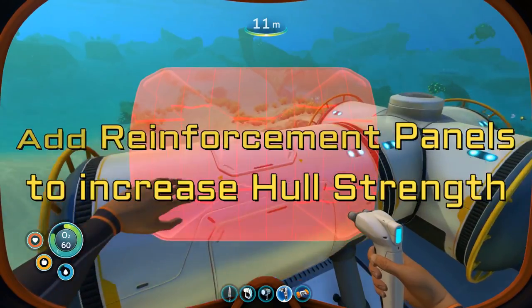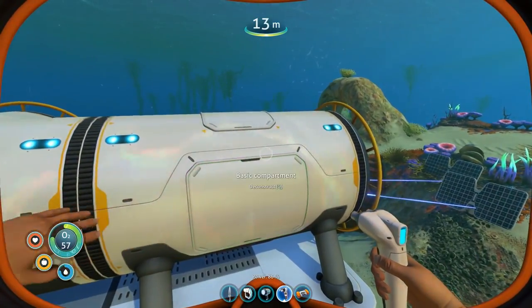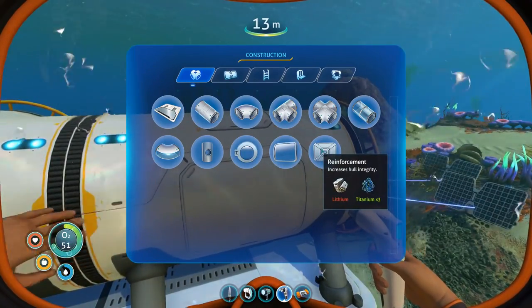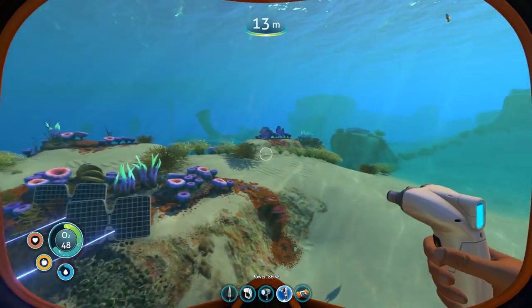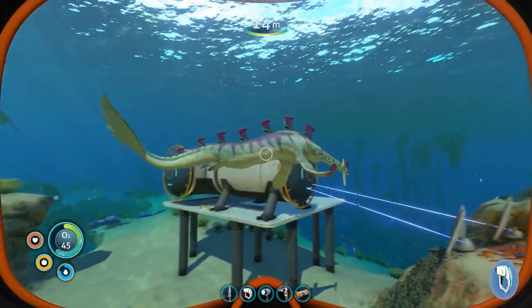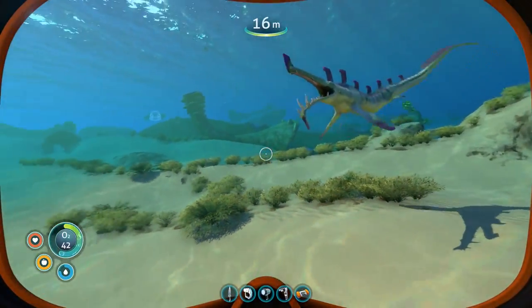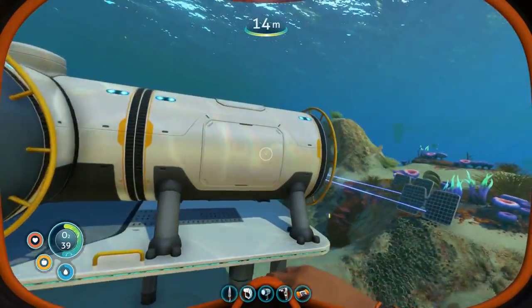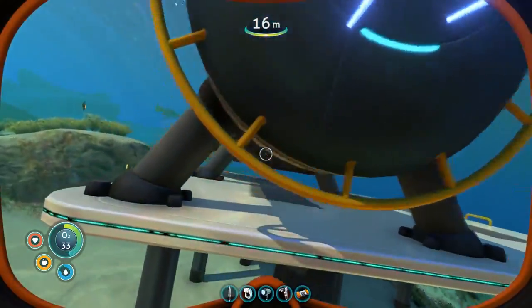You slap reinforcement panels onto your base piece to increase its structural integrity and keep it from springing leaks and falling apart. But in order to build a reinforcement panel, we need lithium. We have not seen any lithium on our explorations thus far. So before we start expanding this base anymore, we really need to find and secure a reliable source of lithium.